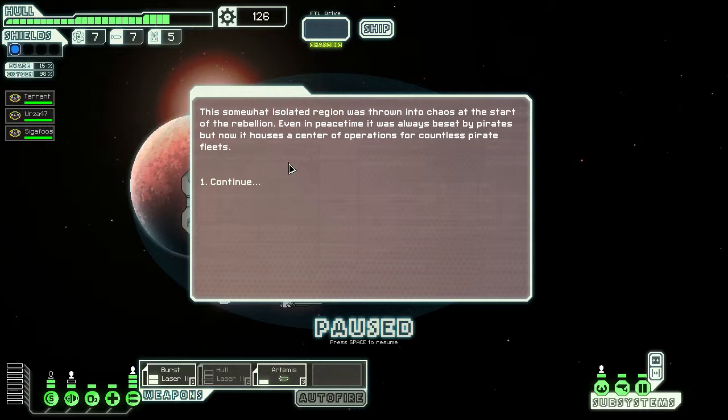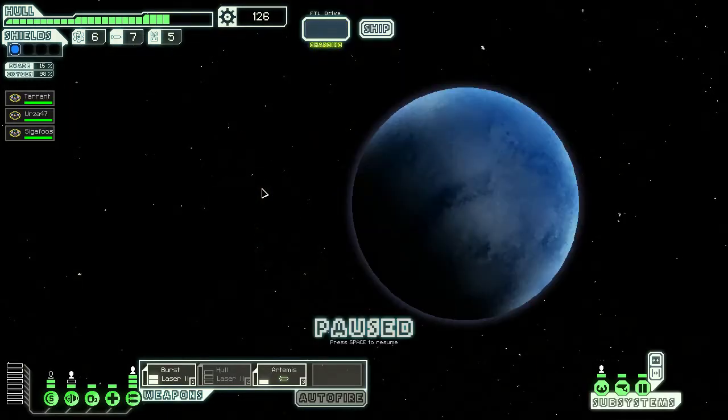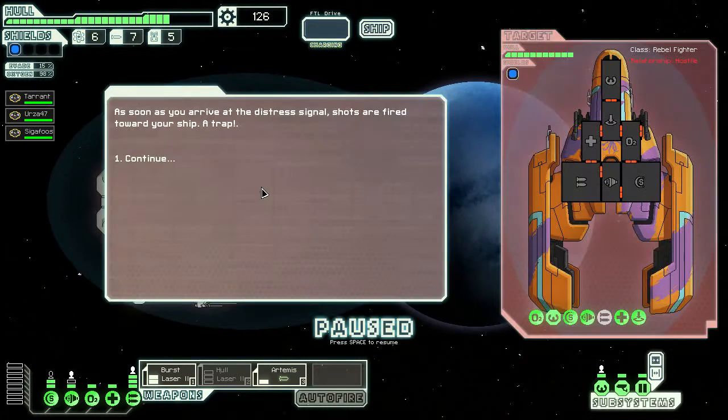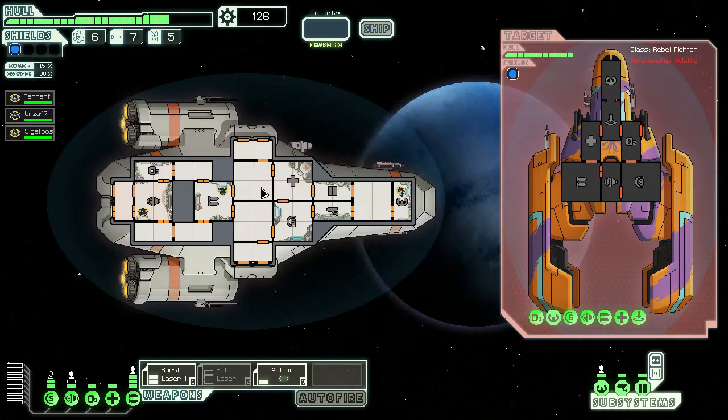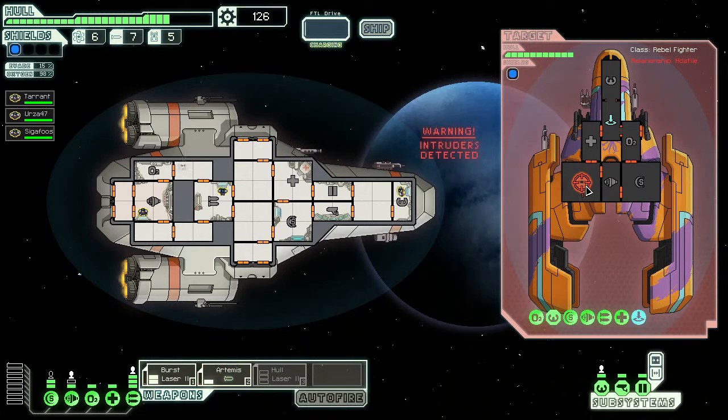Maybe that'll let us get a little bit of extra scrap. Hey, an early distress signal. We've got two nebula sectors to give us extra time. Here's a store, but hopefully there'll be at least one other. Looks like we may get a boarding encounter here.